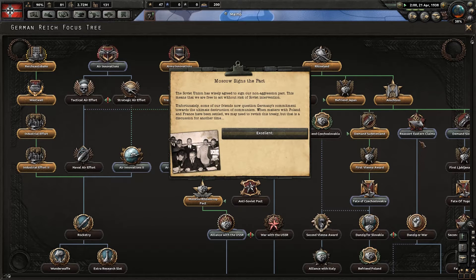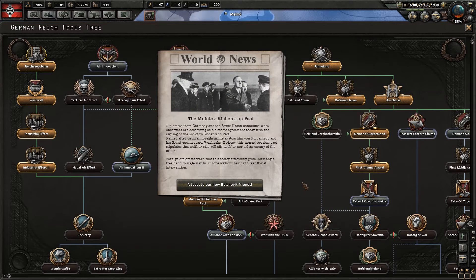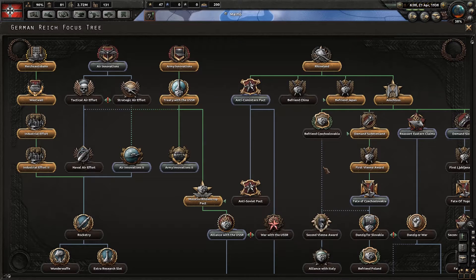Molotov-Ribbentrop Pact is now complete. Moscow signs the pact — they can decline it. The Soviet Union has wisely agreed to sign our non-aggression pact, meaning we are free to act without risk of Soviet intervention. Unfortunately, some of our friends now question Germany's commitment towards the ultimate destruction of communism. When matters with Poland and France have been settled, we may need to revisit this treaty. Foreign diplomats warn this treaty effectively gives Germany a free hand to wage war in Europe without fearing Soviet intervention — that's exactly why we did it.